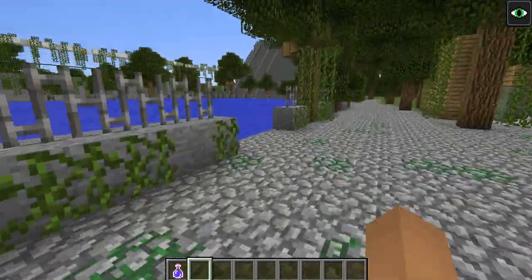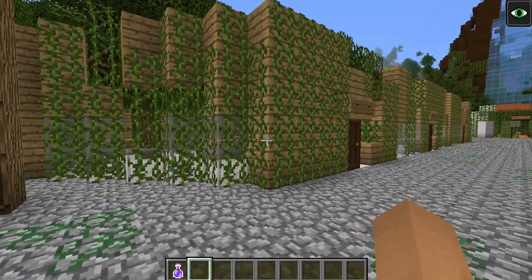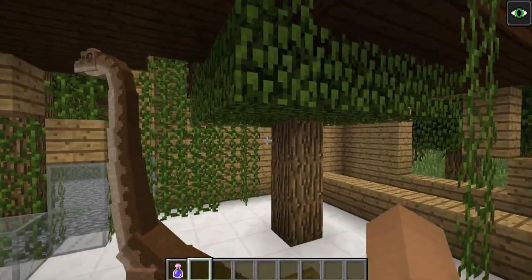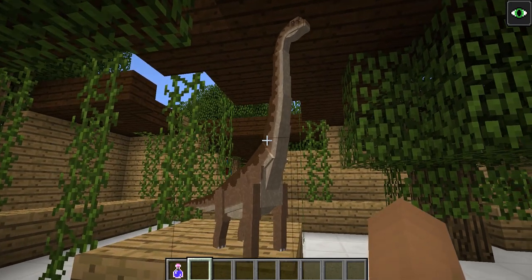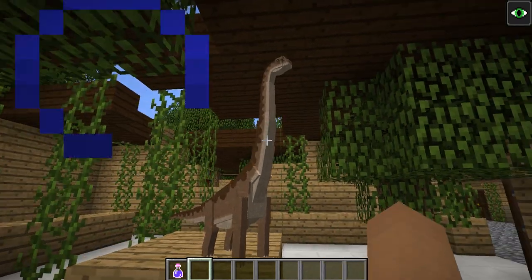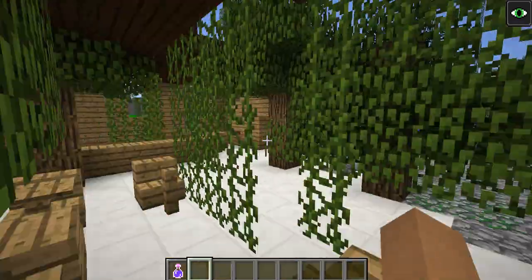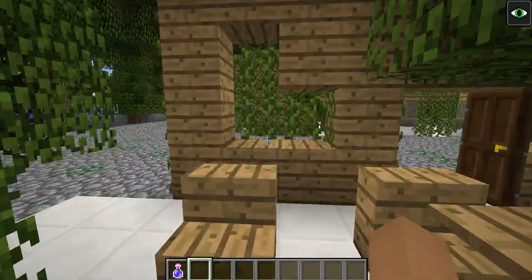Now we're going onto Main Street — that was the Mosasaurus area. Here's Main Street; the Innovation Center is there and we'll go there very soon. Here are the shops. This is the gift shop — a lot of this stuff is claimed by nature. In the mod you get little action figures like a brachiosaurus action figure. Next is the Jurassic Cafe — literally nothing in here, just seats and stuff, and the roof is like all half broken.